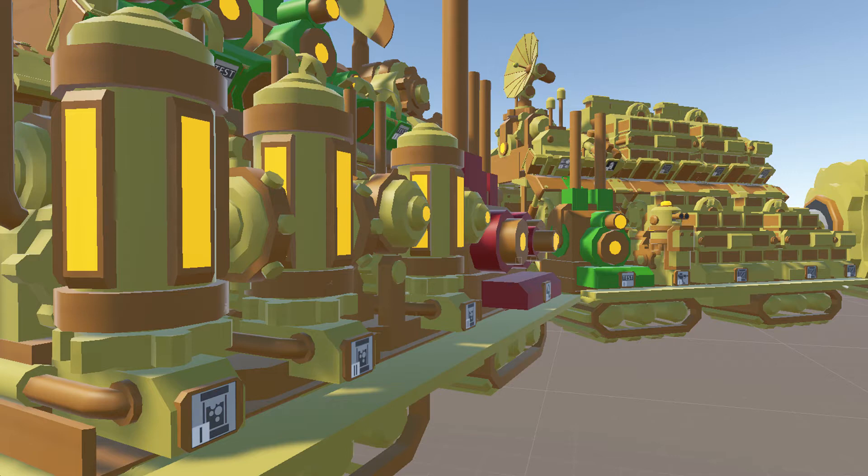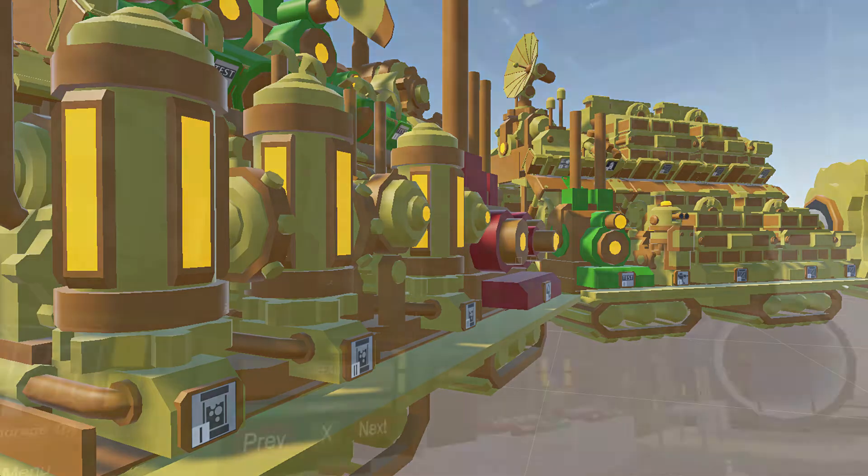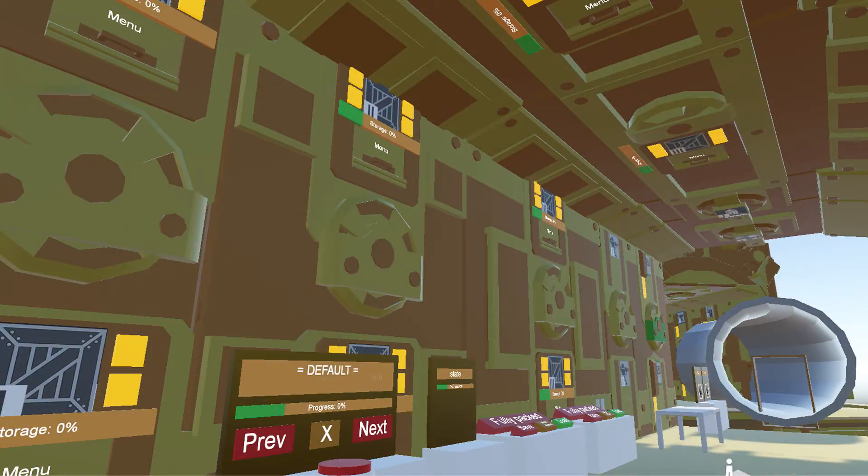Each module has to be turned into a game object with all components used in older modules. We have to check for any console errors and grid problems, for example things like snapping, correct grid sizes and no collision with other modules.